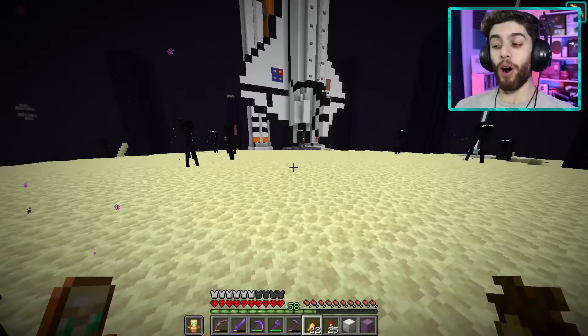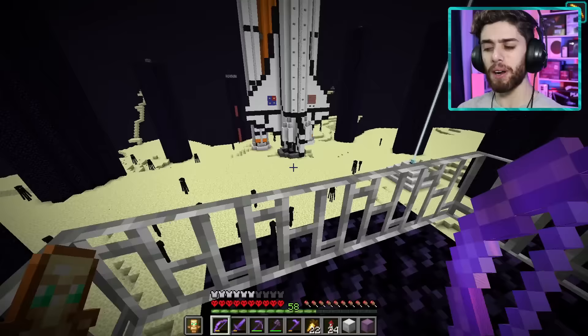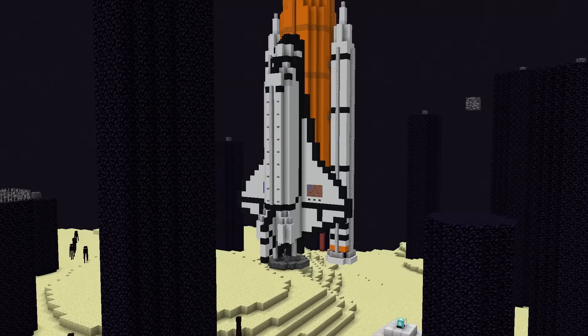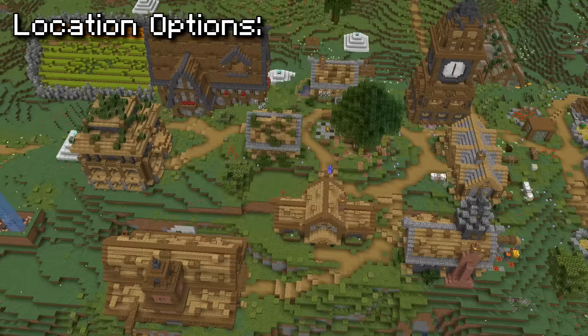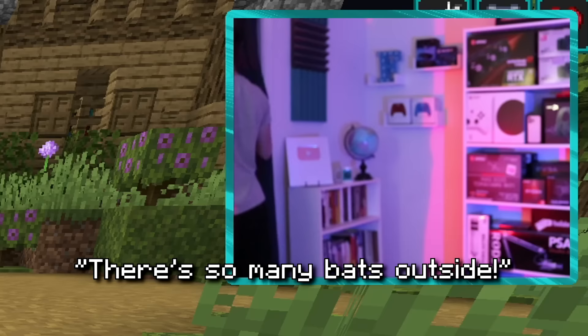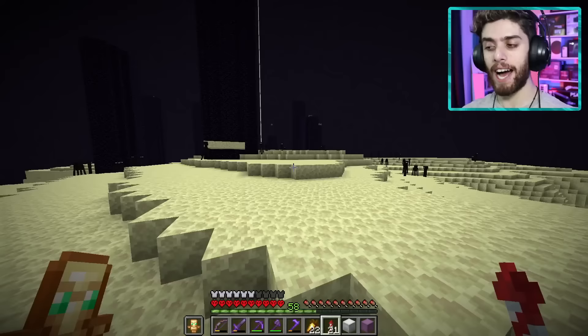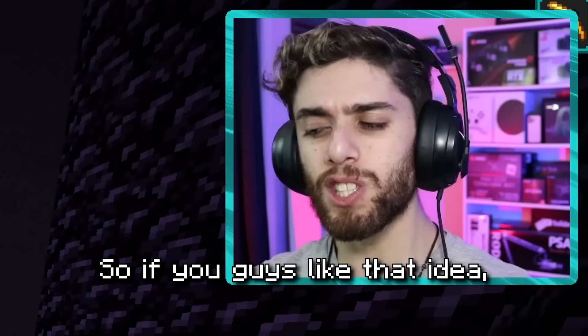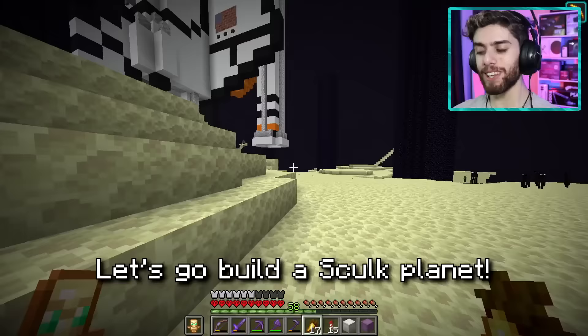We officially have all the blocks I need to build this planet, but here comes the big dilemma — where do I want to build this? The End makes the most sense because I already have a space theme going on here, but it might also be really cool to have a planet right above my base back home. I got distracted by bats outside my house. But I've decided I'm going to build it in the End — if all goes well, I might want to make a ton of planets and create a gigantic solar system in the Ender sky. Let me know down below if you like the idea. Let's go build the Skulk planet!